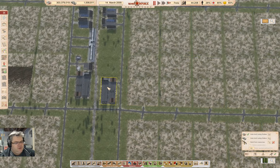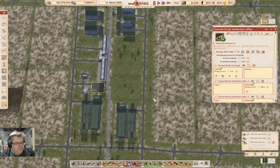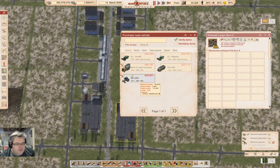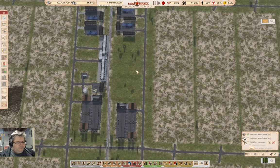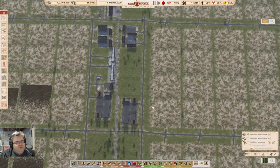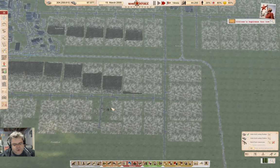We'll assign those fields. We'll go in here and assign the gas station to them. Now we'll go in here — that should get some production going on here. So that will help as well. I don't think there's much more to be done over there.